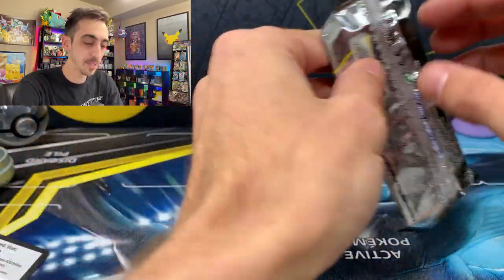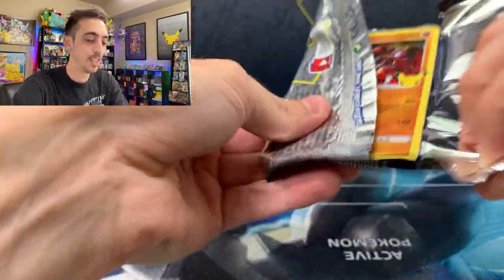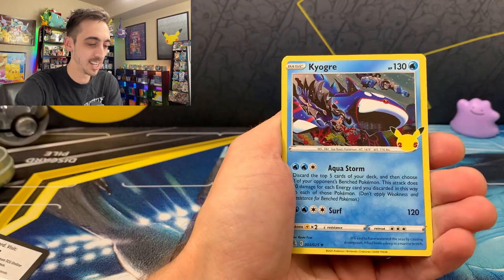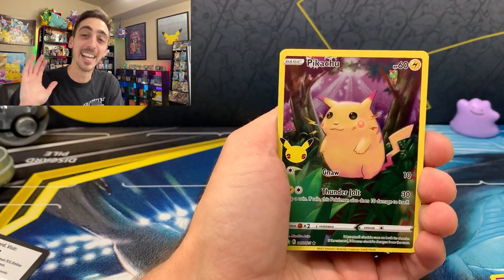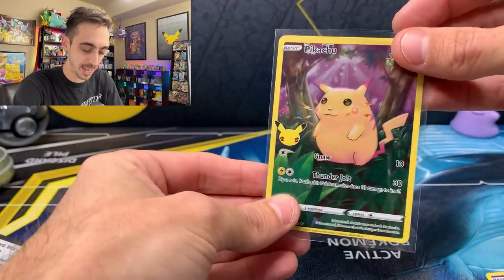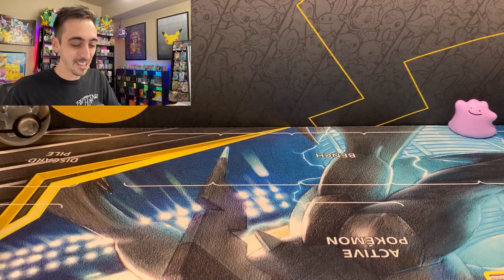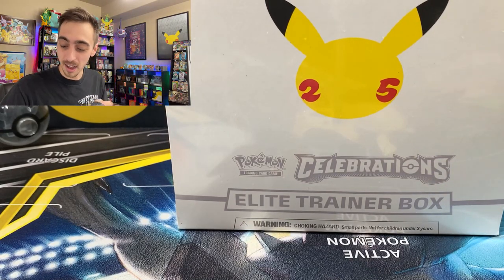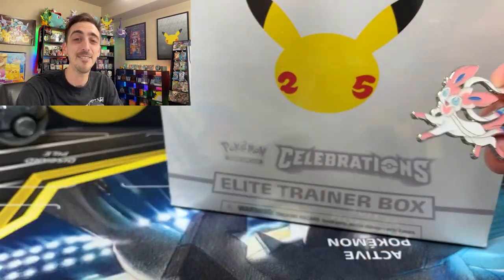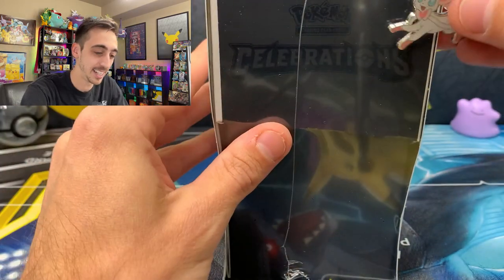One pack left from this first mini tin, then we'll get into the Elite Trainer Box. We got Groudon, Xerneas, Kyogre, and a full art Pikachu — never get tired of pulling that card. Also, sad news: my lucky Charizard pin is still missing. I've cleaned every inch of this studio. But we just got a Sylveon pin for this ETB — hopefully Sylveon brings the luck.